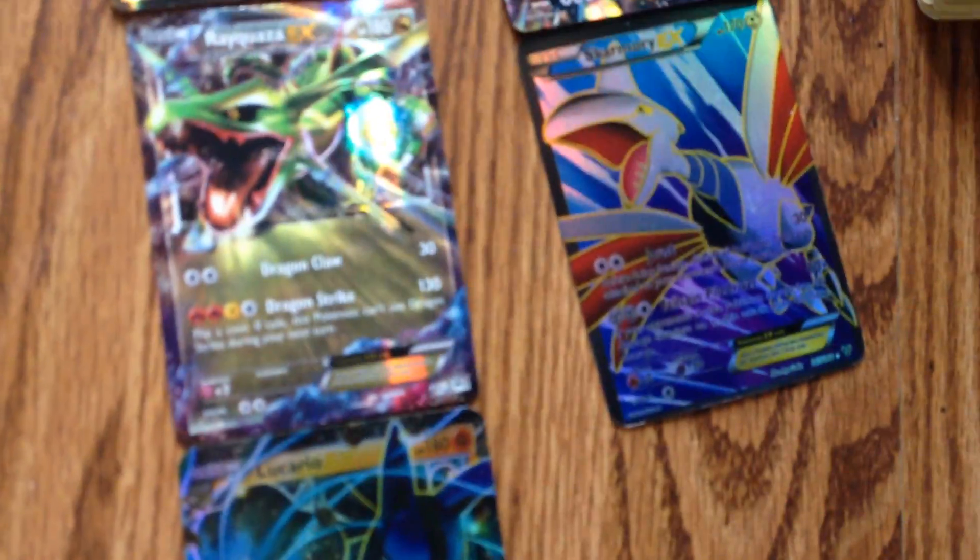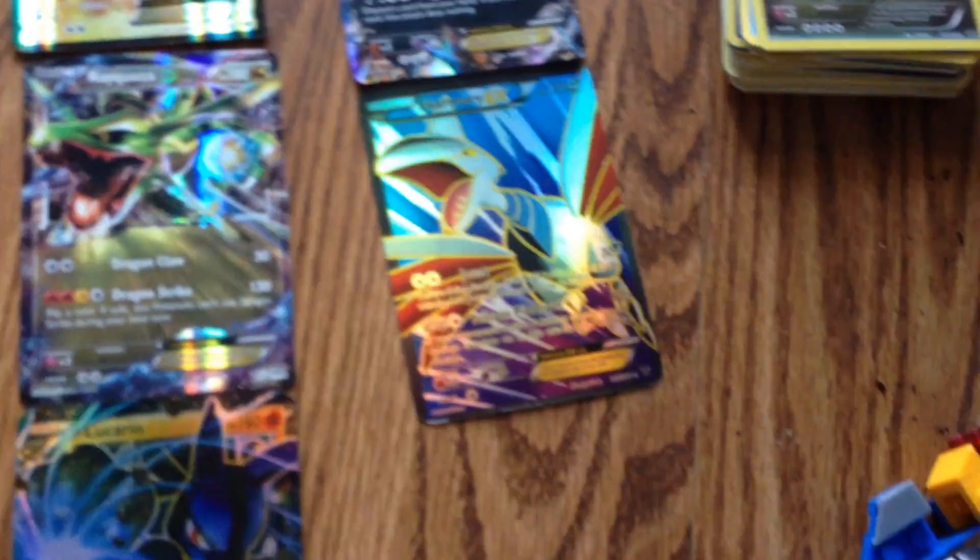Rookidile EX with 180 health and 300 damage. Rayquaza EX, Rayquaza EX — 300 damage and 800 health.